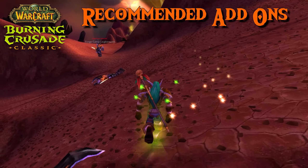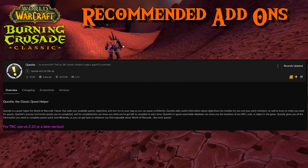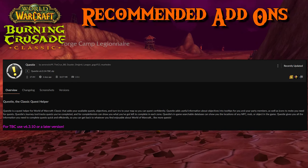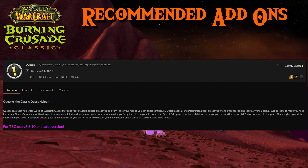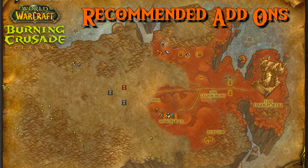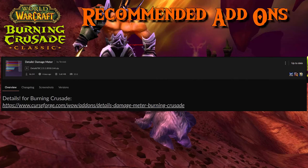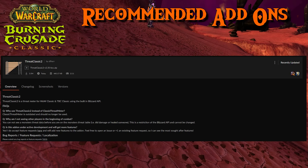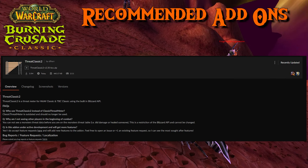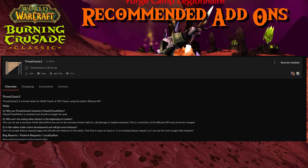Let's conclude the video with the most important addons that will help you while leveling and can also be used in the endgame. First of all, use Questie — this addon will show you the available quests and practically guide you through the game, and it will also display where to find enemies and item locations on your map. You should of course also use a Damage Meter addon; I currently recommend Details Damage Meter. Last but not least, if you will be tanking, also get the Threat Meter Classic 2 addon, which will help you manage aggro for your party and is practically a requirement for tanking.